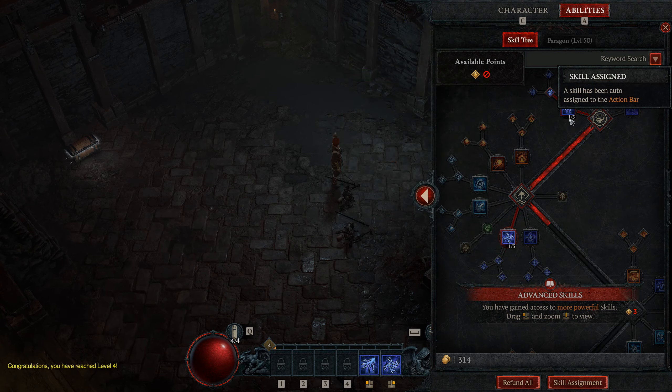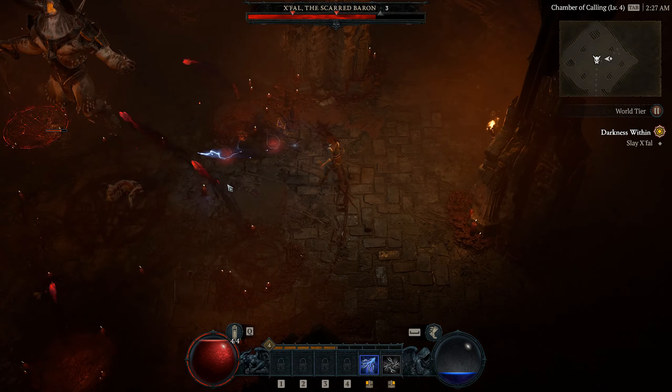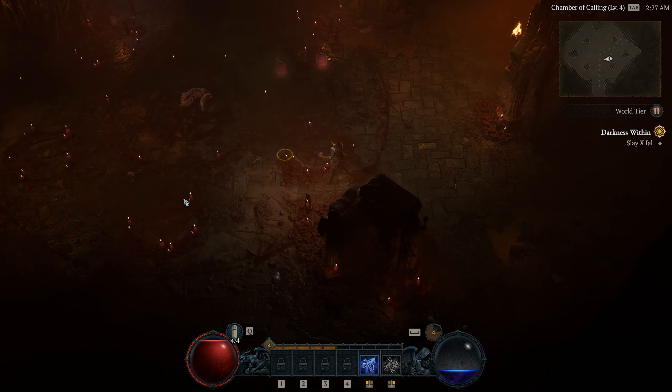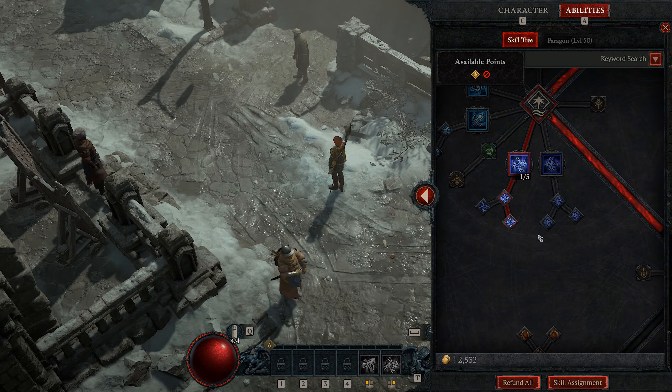Then get Chain Lightning. This one does cost mana, but it deals a lot of damage and pretty much one-shots most groups of enemies, at least early on. It bounces between five enemies, and if there are no other enemies it bounces off of you as well and back to the enemy, so you can fight a boss with it too. Upgrade this one too, increasing the crit chance per bounce and giving it a chance to spawn a crackling energy orb when it crits.